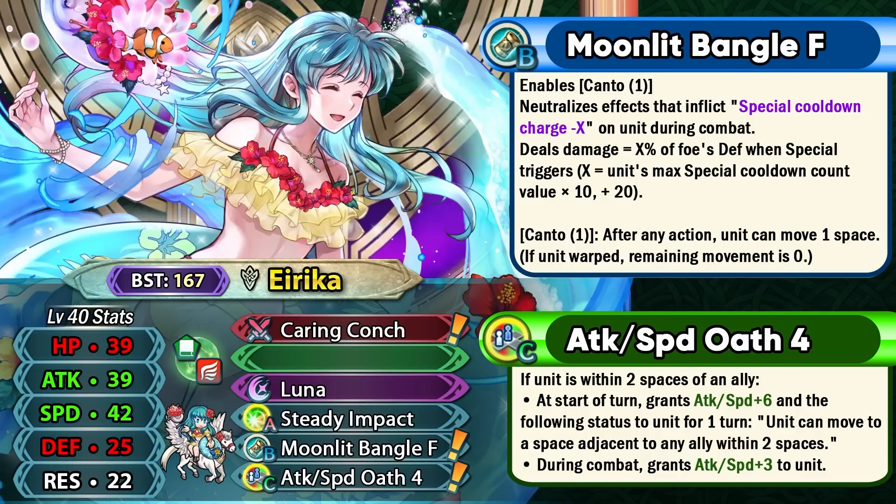This skill is so good and so much better than the Rouse 4 skills. The tier 4 version of the Oath skill can work if you're within two spaces of an ally — you no longer need to be adjacent like the tier 3 Oath skills. If you fulfill that criteria, you get plus 6 to your attack and speed as a visible buff, you also get the teleportation, which is incredible for mobility, and you can also get plus 3 attack and speed in combat.